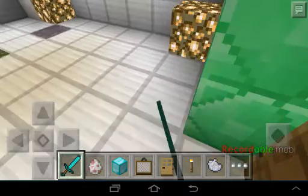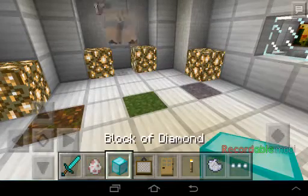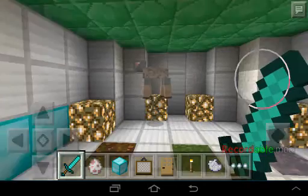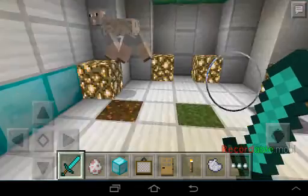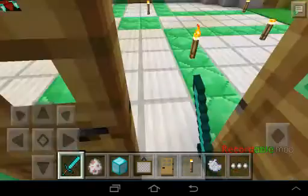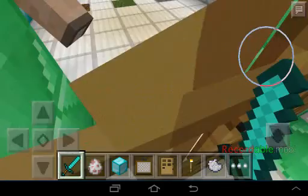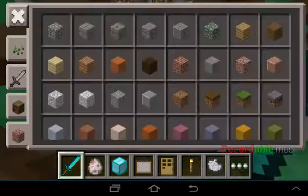So I put a sheep in here and I sheared him. As you can see, I have a light gray dye. Spawn eggs, but I put away the grass. I want to see what kind of grass that sheep will eat.